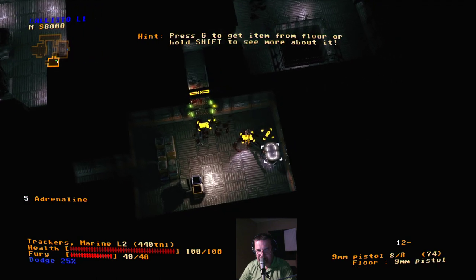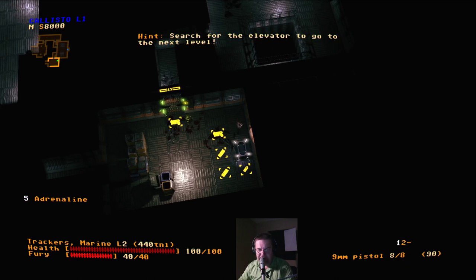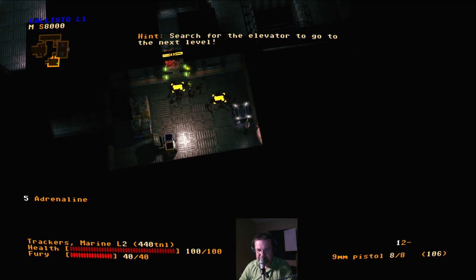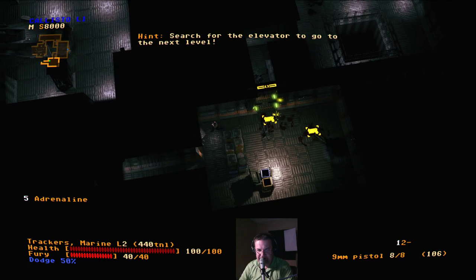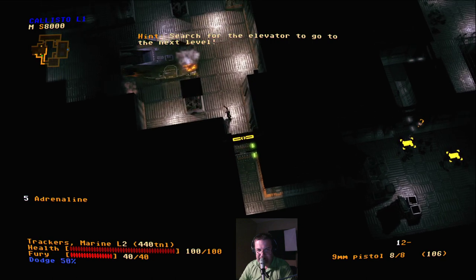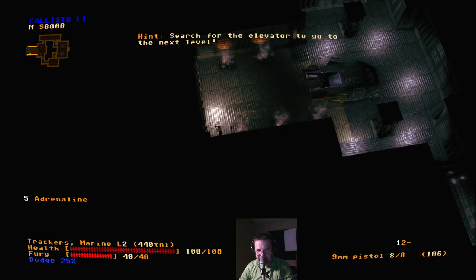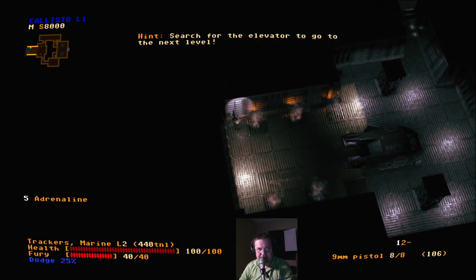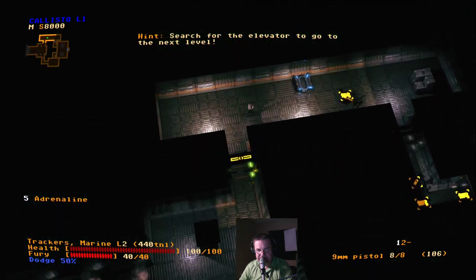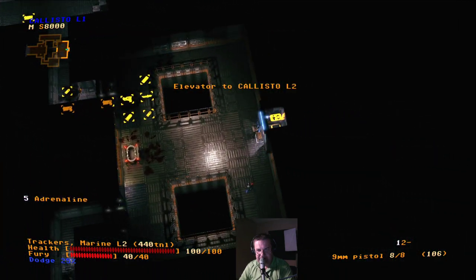Get the ammo. We've got a red key card — I have no idea what they do, but they seem important. Shotgun shells and some more 9mm. Let's see if we can use the shotgun — it traditionally works well at close range, giving a spray of bullets. This seems to be the entire level, so let's go on to the next one: Callisto Level 2.